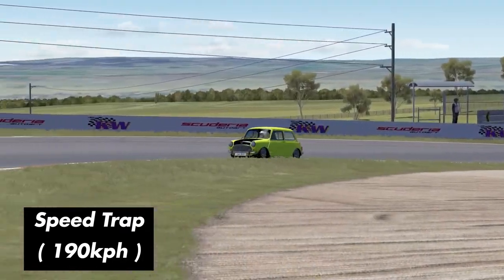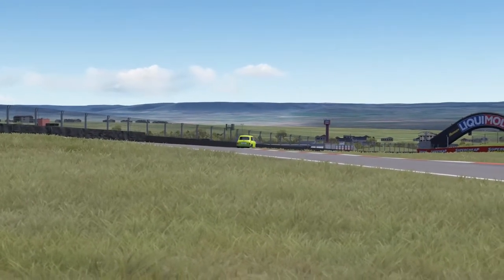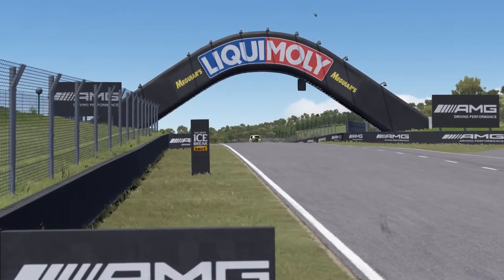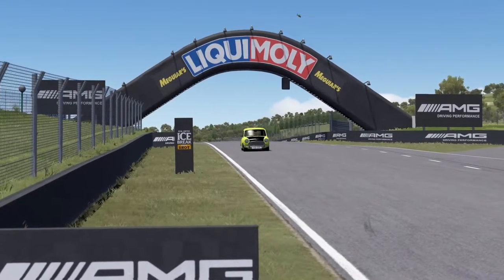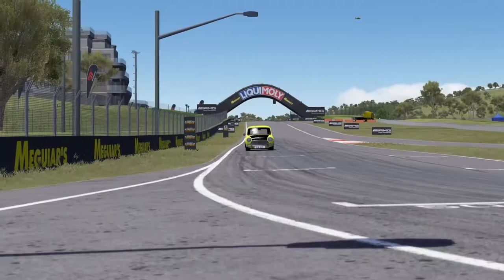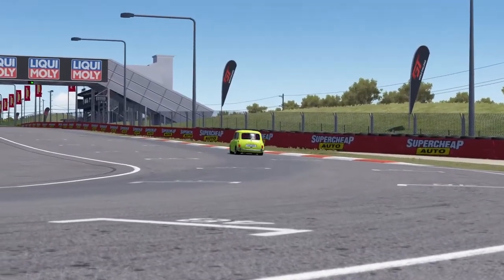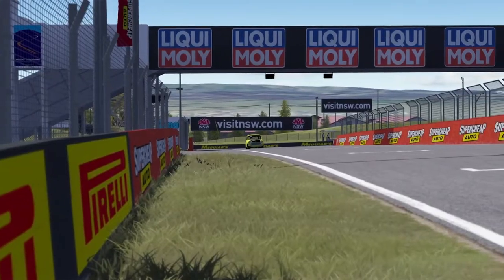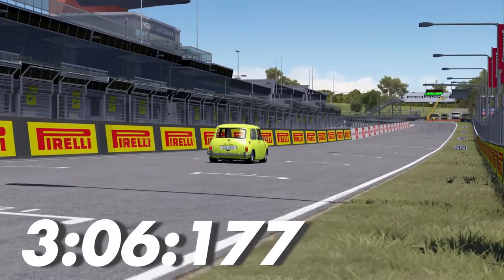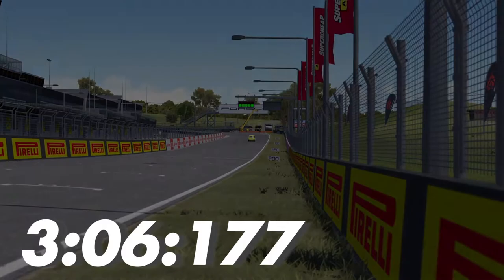Braking at 150 meters to try and slow this car down, heading down to the Luca Molly sign. We're in third gear, 102 kilometers an hour. Third gear, 140 kilometers, braking down for the last corner now, stopping at 150. Down to second, 75 kilometers through the last corner. Using the right-hand side of the track as much as we can. Underneath the start-finish line — 3:06.177! That is a much faster lap than I thought this Mini Cooper was going to pull today. Very impressive!